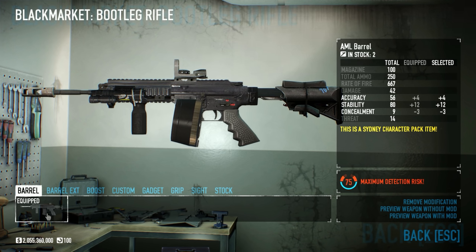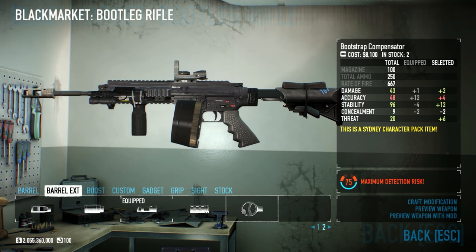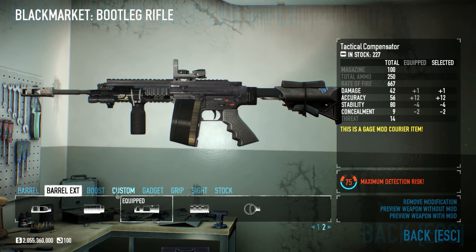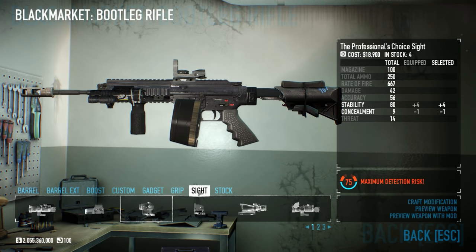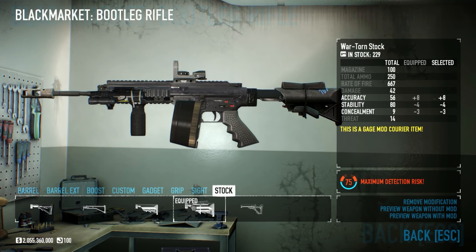For the unique mods, there's the AML Barrel and the Bootstrap Compensator. How I've modded this gun is with the AML Barrel, the Tactical Compensator, Auto Fire, Lead Combo, Rubber Grip, Speculator Sight, and the Wartorn Stock.